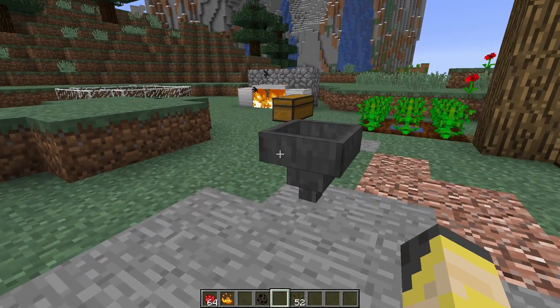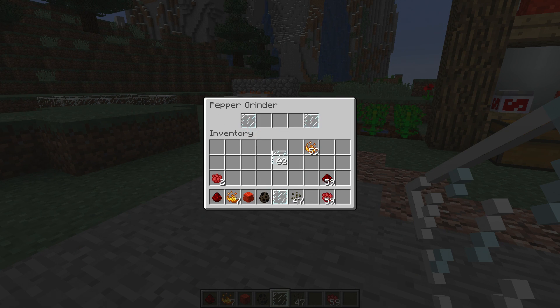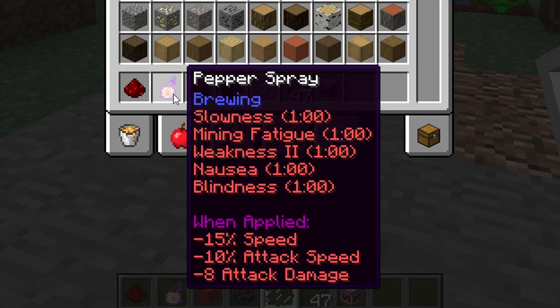The pepper grinder is the crafting table of this data pack, and you can get one by killing a pepper zombie. You put items inside the slots in the hopper to craft things. We just made some chili powder. Put a pepper in and you get paprika; take a bunch of paprika and you get a pile of paprika. Throw in some glass panes alongside paprika and you get a spice jar. For pepper spray you need a slime ball, a glass bottle, and chili powder.